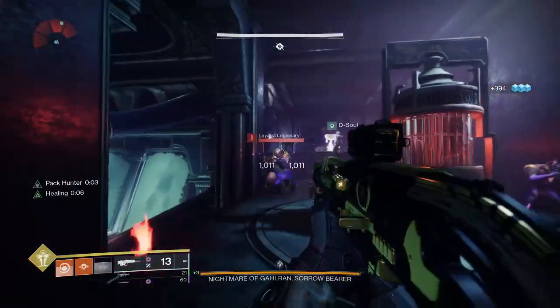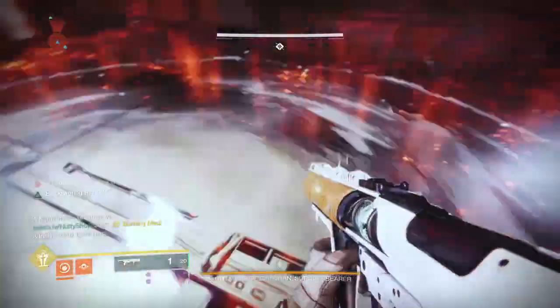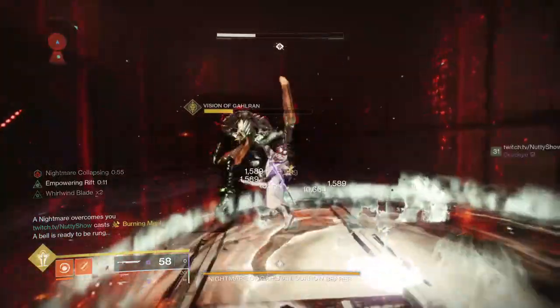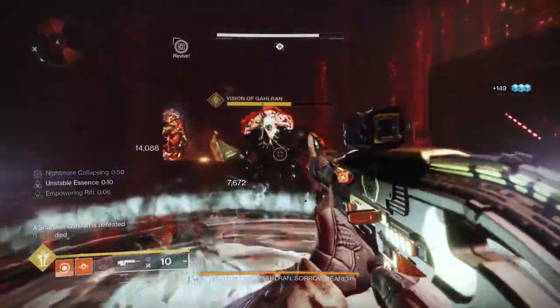Once you have your two symbols, it's not time to teleport yet. Since it's Master mode, we had a Bonk Titan go solo one side of the shades, and then me and Diesel went ahead and took on another room together.